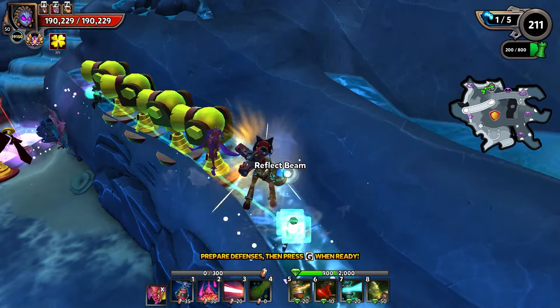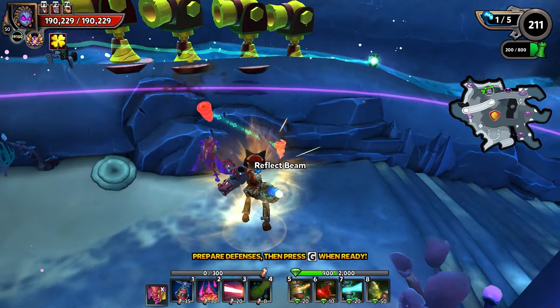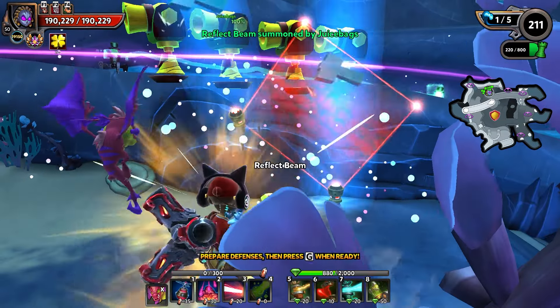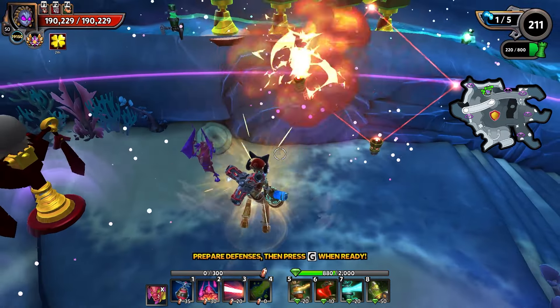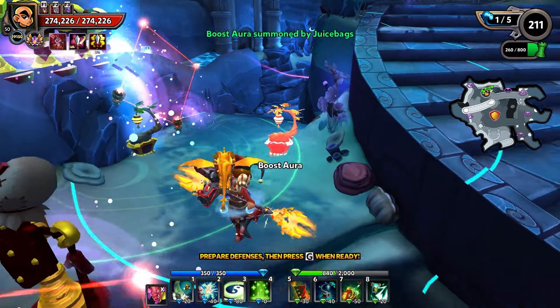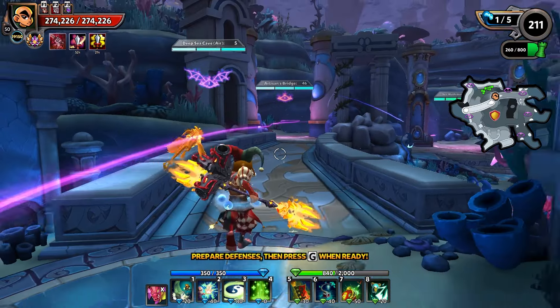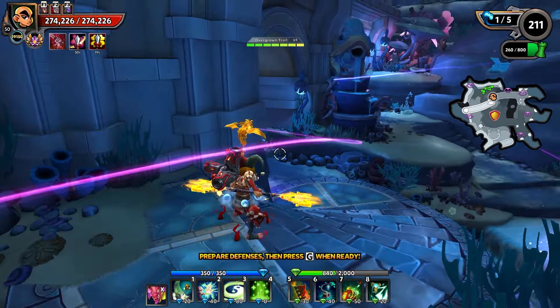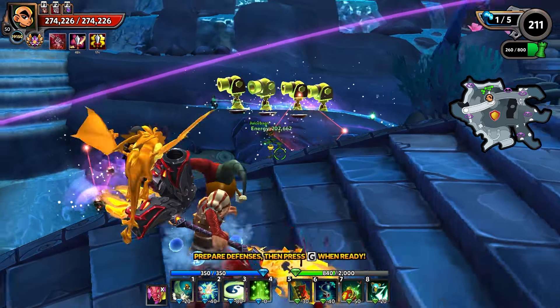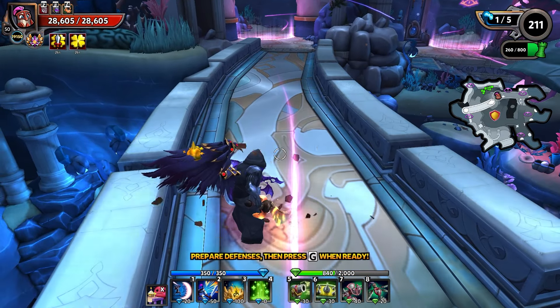We'll put four cannons up here. We do want to fully buff these guys, so we're going to give them some reflect beam action and a boost aura as well. The reflect beam has got all the pylons on it — that's why we're using it there. We'll throw in a boost aura — that's 260 DU — so that should work out, putting us at 780 DU.